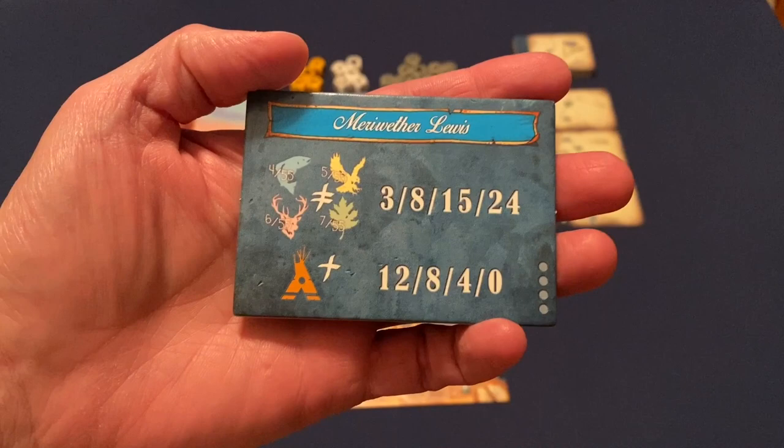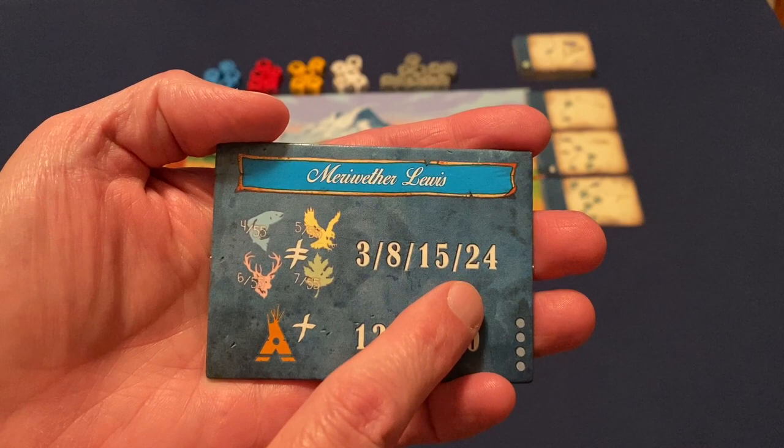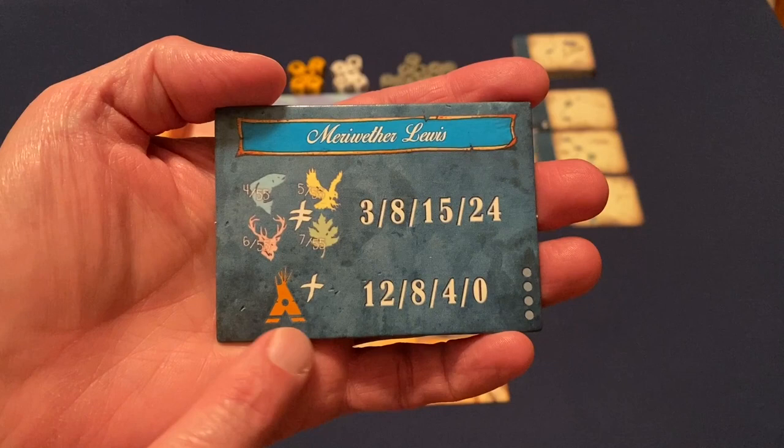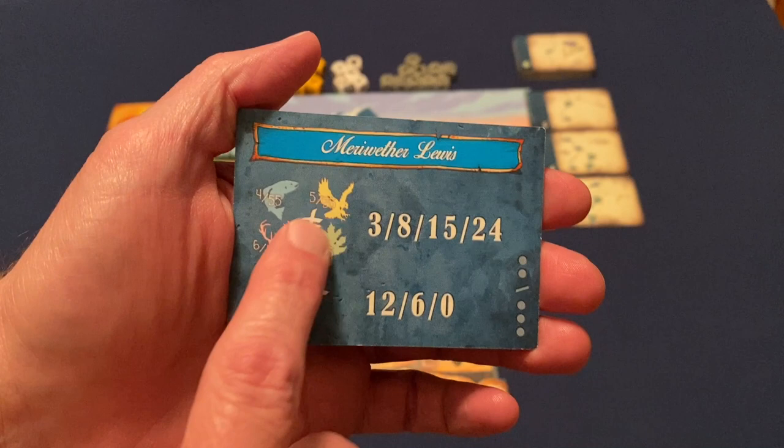Depending on player count, that determines which side of the card you use. The way you score points is by set collection — for each unique set you get three, eight, 15, or 24 points. Whoever has the most TPs at end of game gets 12, eight, four, or zero for last place in a four-player game. For two or three players, flip the card over; TPs are 12, six, and zero.